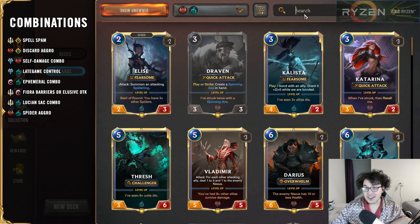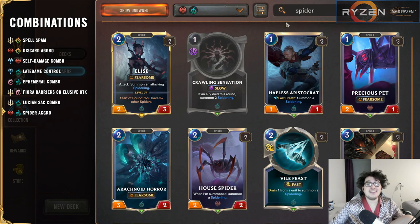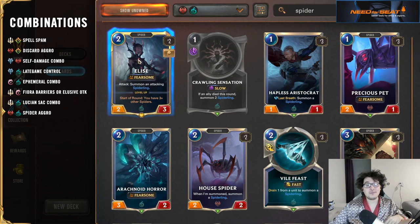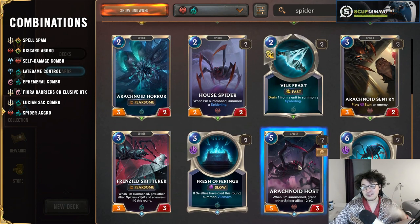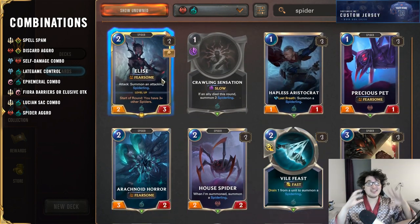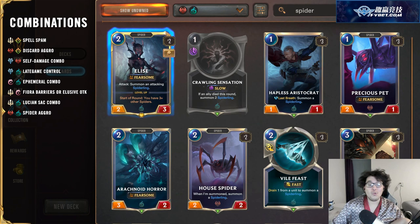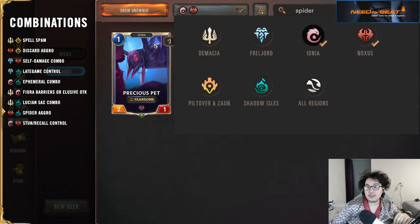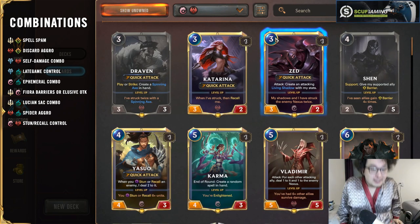Shadow Isles and Noxus — Noxus being the most aggressive region — ties together through spider builds. Elise brings lots of spiders, and Noxus has a few of its own. The key synergy point is Arachnoid Host, which buffs all your other spider allies. This combination ties those spiders together: Elise is your champion, and it's typically a pretty aggressive, token-swarmy deck.